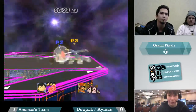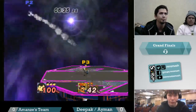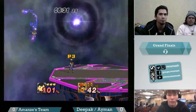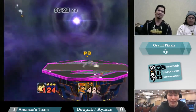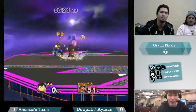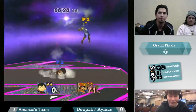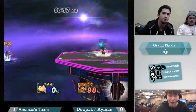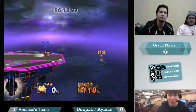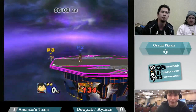He whiffs the chain grab. That was a ballsy edgeguard by Falcon. A lot of the times you whiff that and Ness just wins that trade, but I guess he knew. Big damage. Another good edgeguard — not much Falcon can really do about PK Flash honestly. His recovery is so linear that he just kinda has to take it.